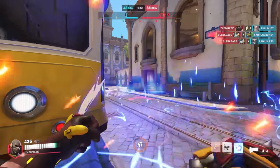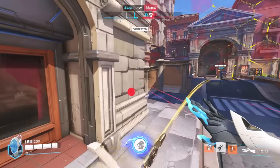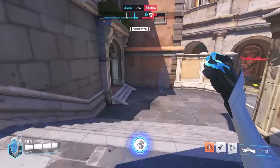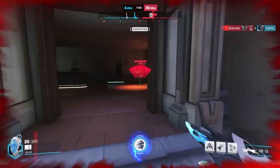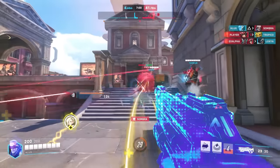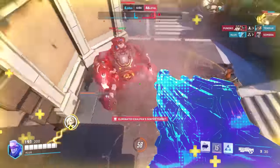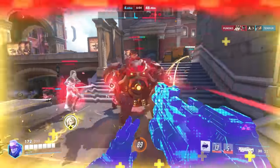Finally, one of the flying DPS has to be here to counter Reinhardt, and it's Echo rather than Pharah, who's definitely been having more of a rough time lately. Pharah is a bit easier to handle since she's always got the same spam levels just shooting rockets, but Echo can switch from spamming the shield down at a solid 153 DPS to lasering in for an assassination on either the Reinhardt himself or the team behind him. Sticky bombs are rough to deal with, and Echo always has the option to duplicate the enemy.